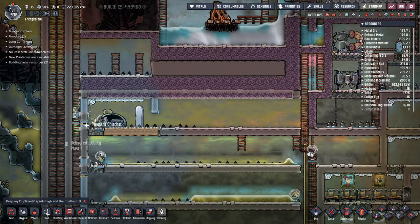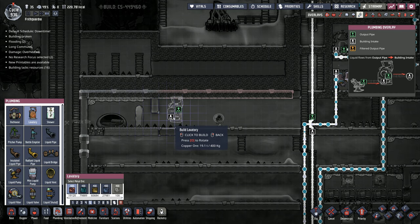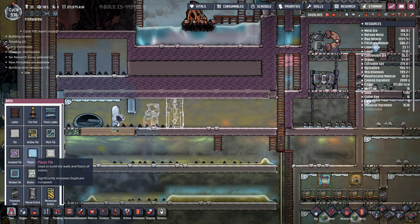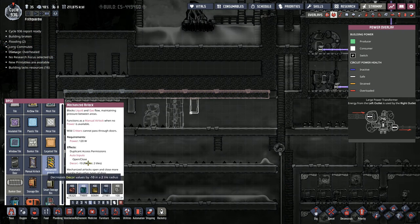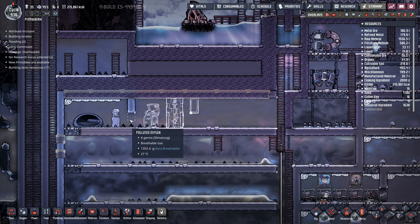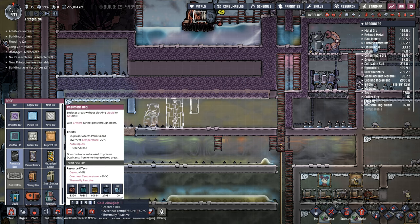I kind of want that as a shared feature. I'm hoping that I can have this classed as a shared event in here. So we've got a lavatory in here, and a shower is going to go in there as well. We're just going to have a gap like that, and then we'll go with a plastic tile and drop that one in there. And then we've got mechanized airlock at decor minus ten. This one is decor minus fifteen. This one doesn't have a decor value, so pneumatic door seems to be the preferred option. And then you've got decor plus ten with gold amalgam - I'll use the gold amalgam in here.